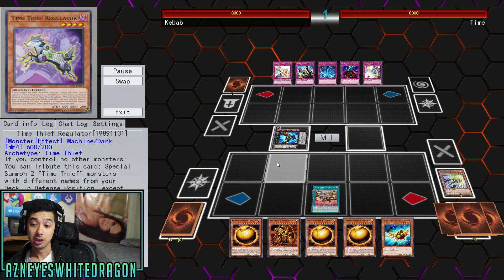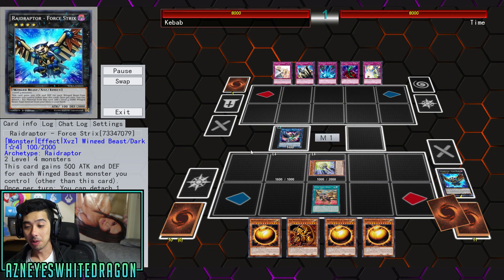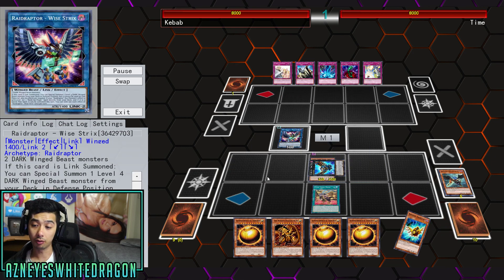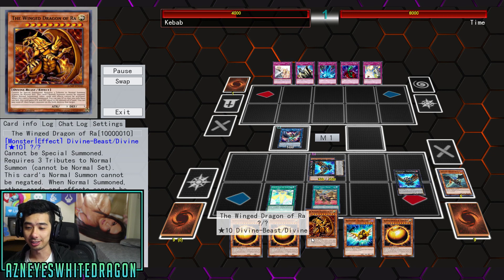This is the most broken Yu-Gi-Oh combo I think in 2019 that does not FTK, and it's all off of one card. So if you guys haven't seen yesterday's video, you should definitely check it out — I'll have it pinned. But basically it's similar to that combo, all of course starting out with one card. Obviously the triple Wind, Dread, Sphere modes — and this is just for the memes.